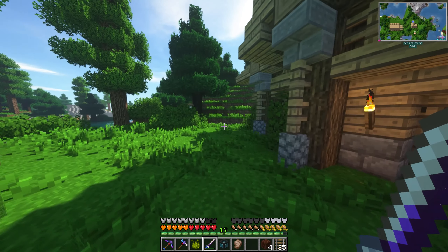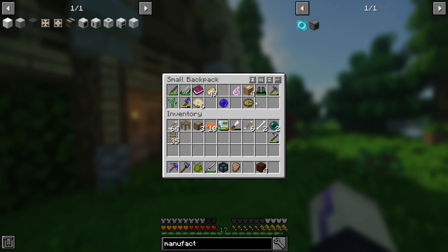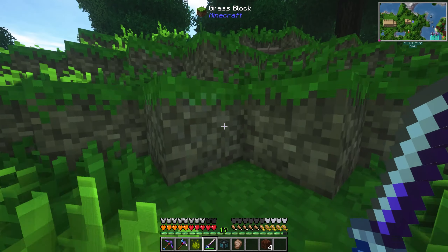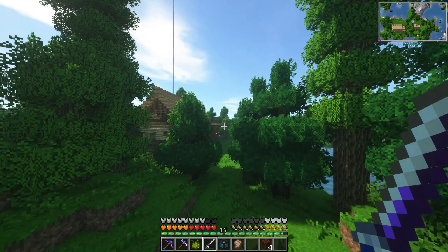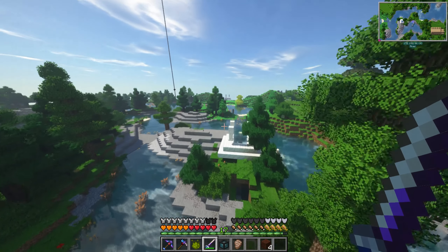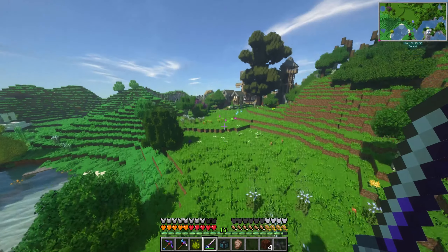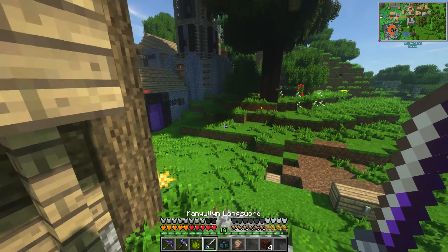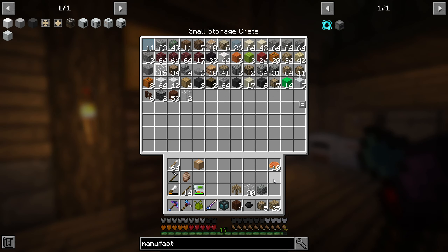Everything is still at my old base. We should move things over here. The best way to do this is probably to use cardboard boxes, and just grab all of our storage items. My backpack is in here. This is the village — it's the opposite direction. Let's go do this real quick. I'm gonna go grab a lot of our stuff and move it over here so we have everything, and then maybe check out NuclearCraft to make the RTG that gives us a bunch of power.